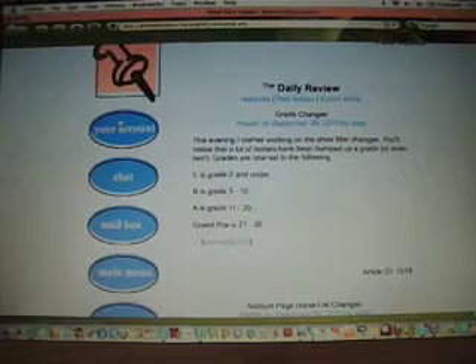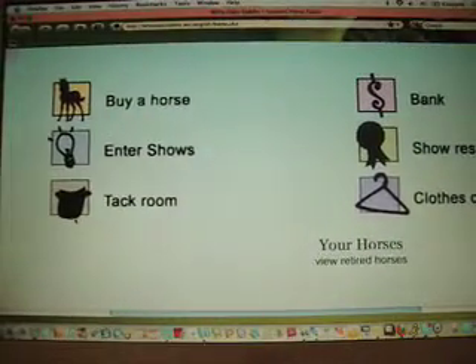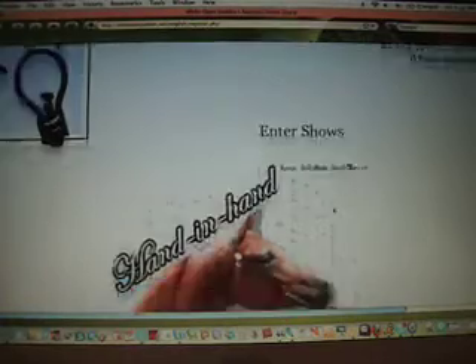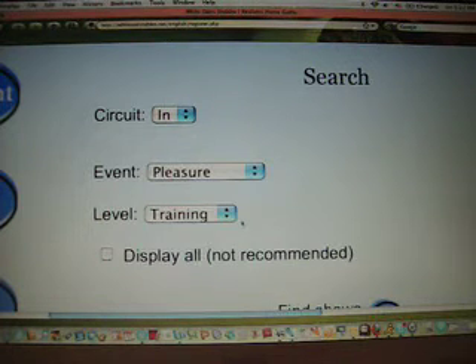Let's go to your account. Scroll down on your account page until you see these six buttons. To find the event your horse is best in, make sure your horse is tacked up and click Enter Shows. Scroll down on this page to see the search options. Leave circuit and event as they are and select your horse's level or grade, as it's commonly called. If you are unsure of your horse's grade, you can check on the horse's info page.